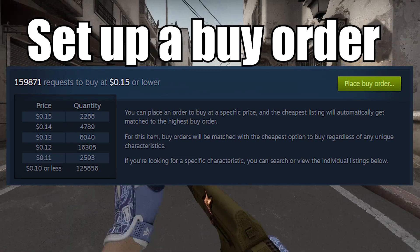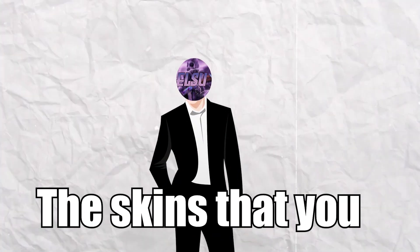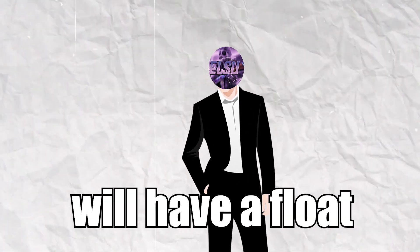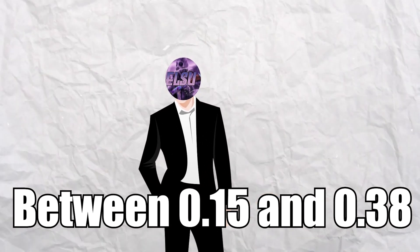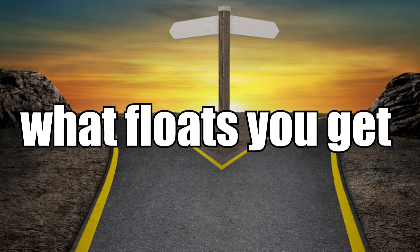To start, all you have to do is set up a buy order for $0.15 on these five skins in field tested condition. The skins you get from these buy orders will have a float between 0.15 and 0.38, and I'll separate these skins into eight different scenarios depending on what float you get.